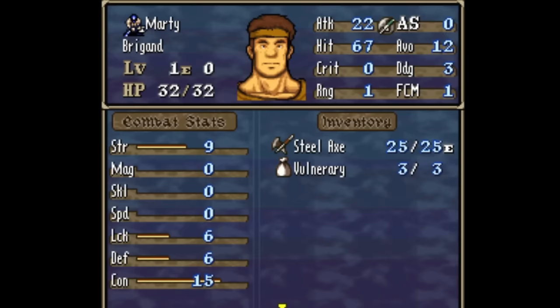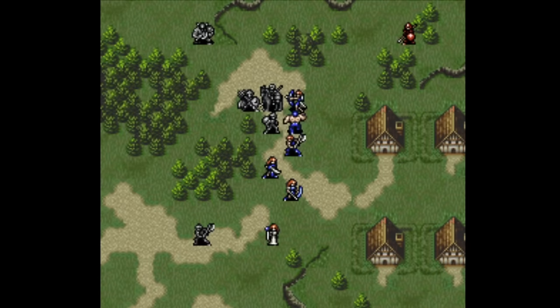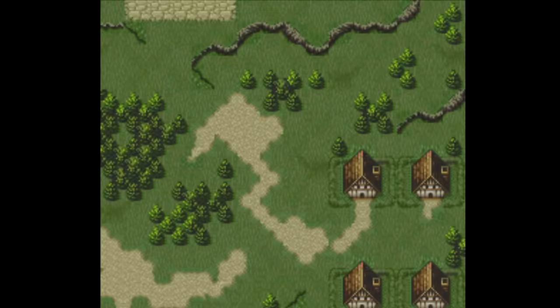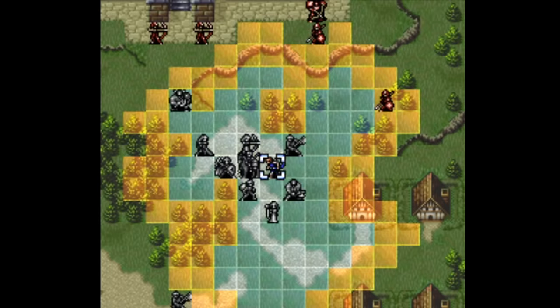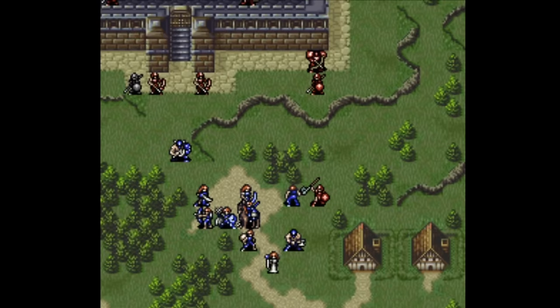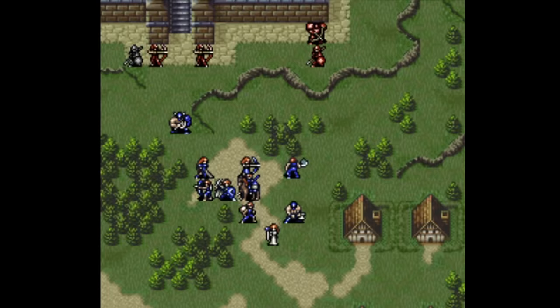In Thracia, axes are generally slightly stronger than other weapons but with lower hit and higher weight, though not to the same extreme degree as FE4. The iron axe is just two points stronger than the iron sword and two points heavier. Swords are a bit more accurate, and lances sit in the middle. In theory, you use swords if you want to be faster and axes for higher might. But if your build is high enough, you don't care about weight — all that matters is that the axe is stronger by two but a little less accurate.